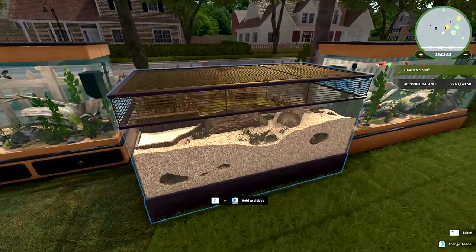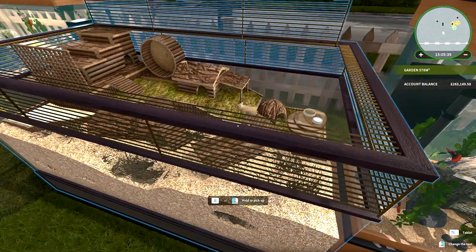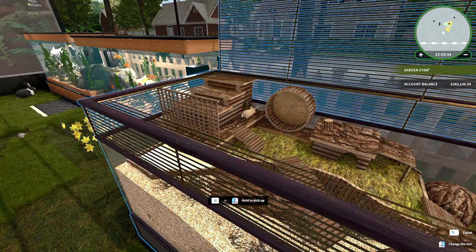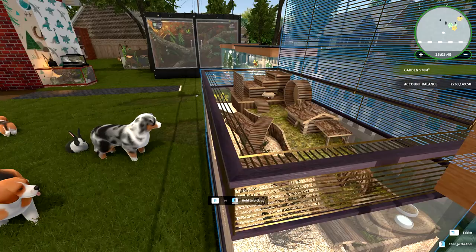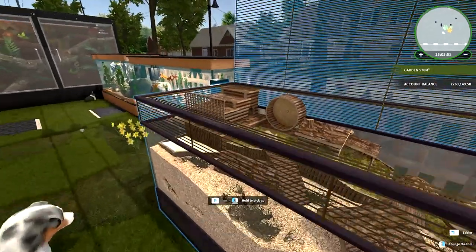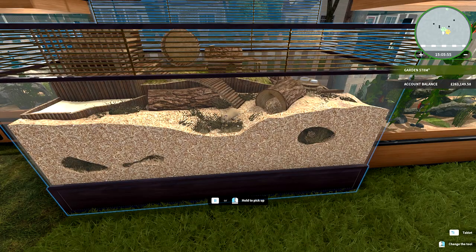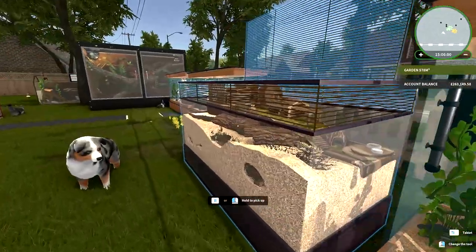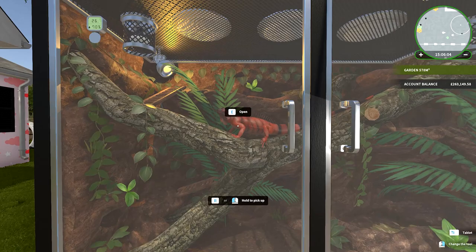Let's look at some other animals. There's a hamster with his own little habitat world - how cute is that! I can pick him up and say hello. Little dogs come to say hello too. We've got fish over here, more fish over there.